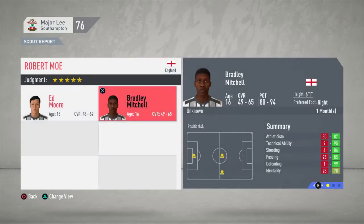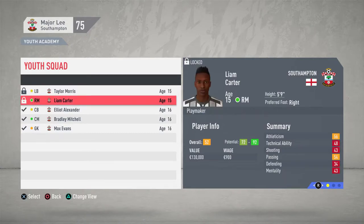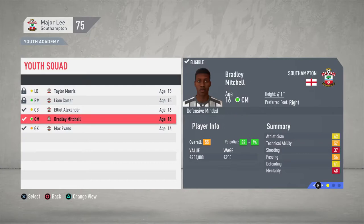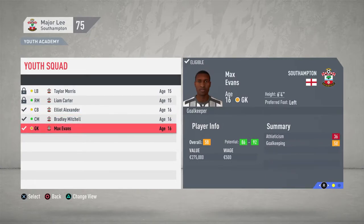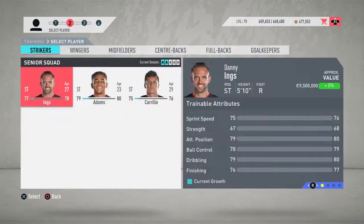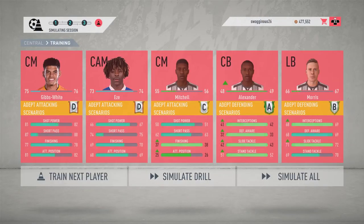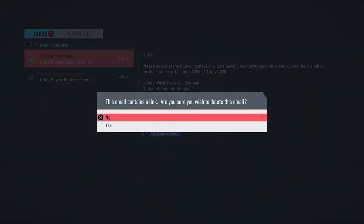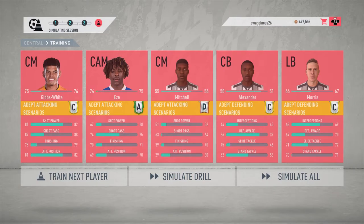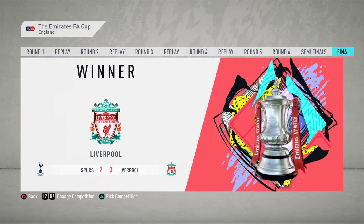Here is the youth report - Bradley Mitchell looking very bright with potential of 80 to 94. Here is the squad report, but I'm not going to call them up until next season. Only five of them left so far but you never know about their future. We're going to do a little bit of training - I simulated to the end of the season and did some training with the youth members to help them develop. When they get called up they're hitting 60-65 marks, which is usable in cup fixtures.